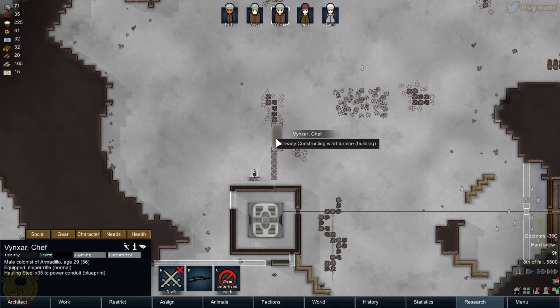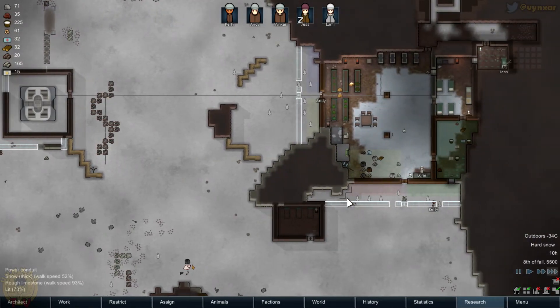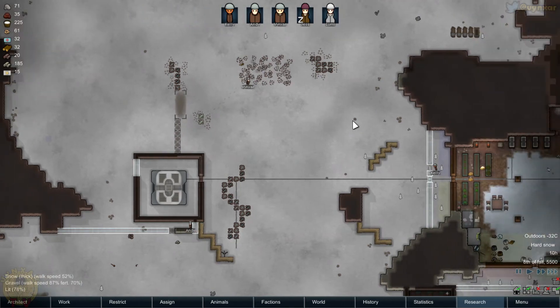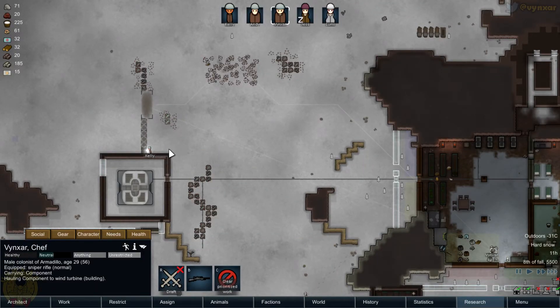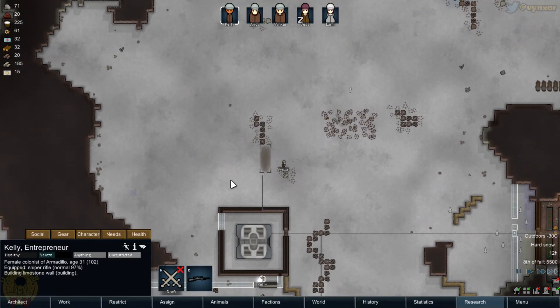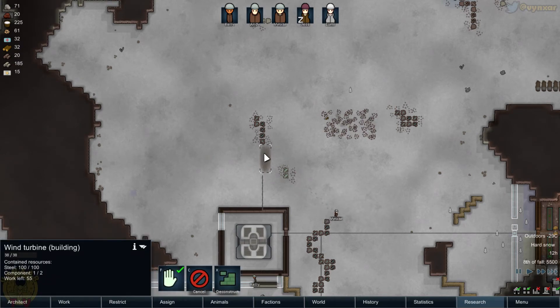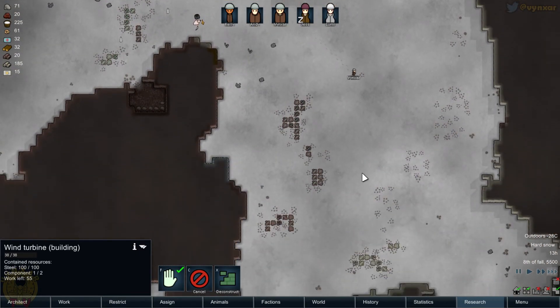We've got the Chaban which is just lacking two components. Who's building it? I'm building it already. The easiest part is the steel — I will need to find some components. What's cool with the wind Chaban is that it's going to work all the time — if there is wind, it's going to work. Which is not the case of the solar generator, which doesn't work at night. It is still very cold — almost minus 30 degrees in the middle of the day.